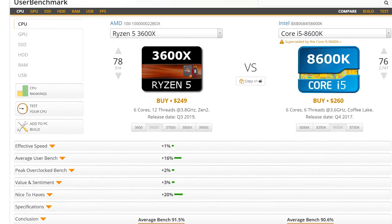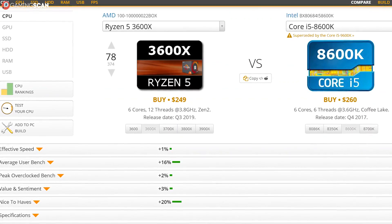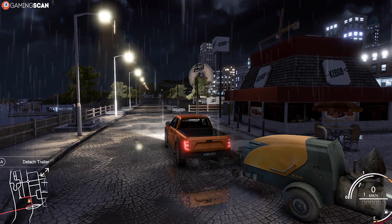We prefer YouTube benchmarks since they let you actually see what the numbers mean in real time, but written articles do give more information. What we've described takes a lot of steps — you have to find the specs, compare them in UserBenchmark, and then possibly look up additional benchmarks to see what frame rates you can expect.